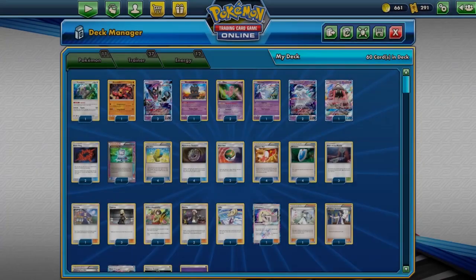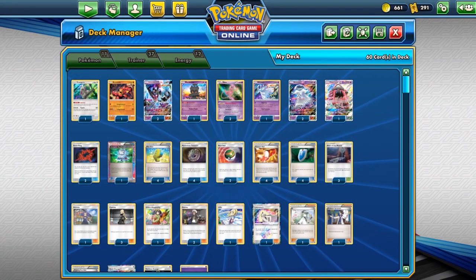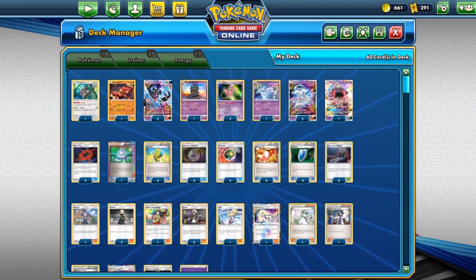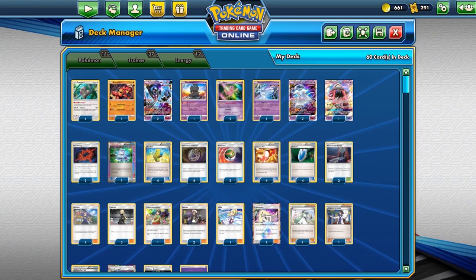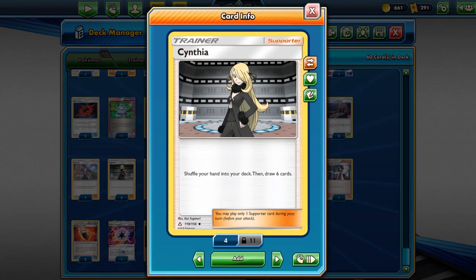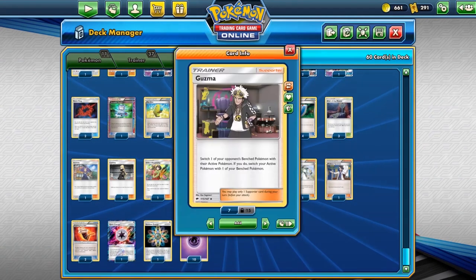We run four copies of Max Elixir, four Mysterious Treasure to find our Psychic Pokemon including Tapu Lele, two copies of Nest Ball, four Trainer's Mail, and four copies of VS Seeker. We have three copies of Ultra Space for the free retreat play, one copy of Acerola — included because we play the Fighting Fury Belts — three copies of Cynthia, one Erika's Hospitality, and two Guzma.